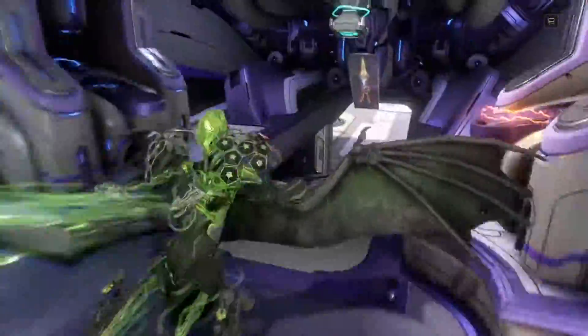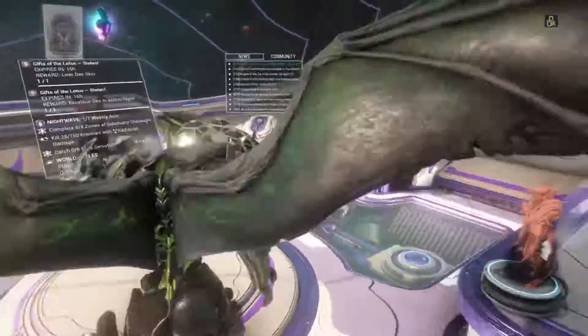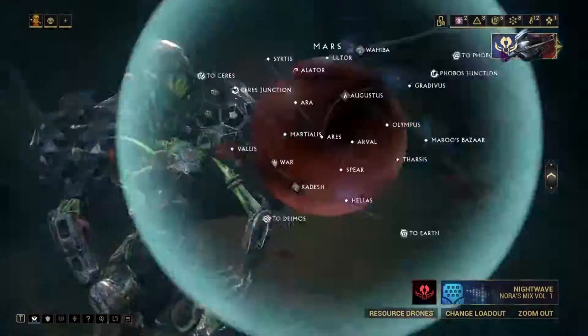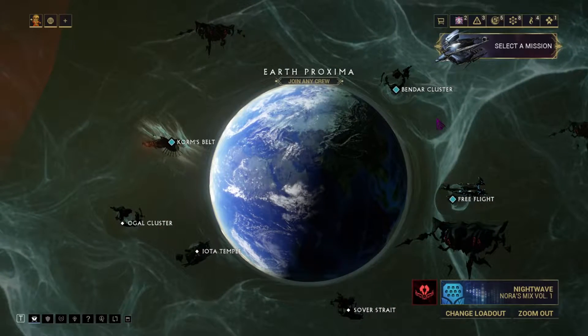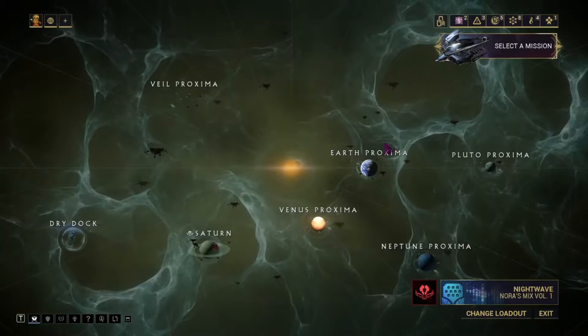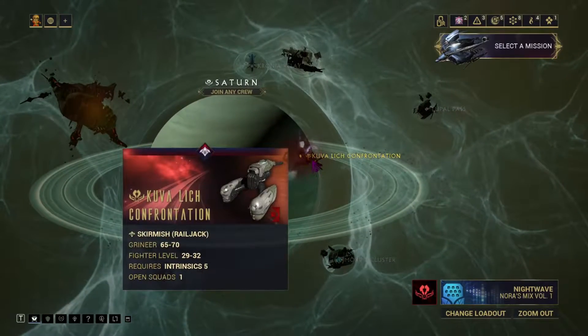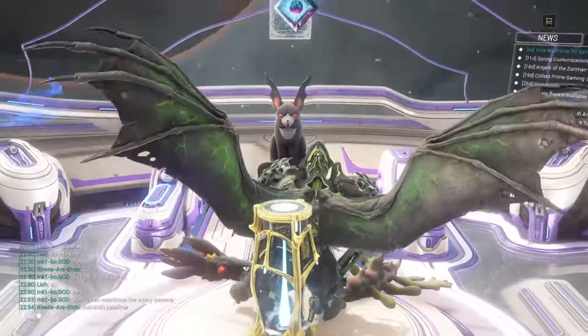From here you will want to go into your navigation and at the top right click on the Railjack. You'll see the mission — or the planet — is covered in a red fog, like so.